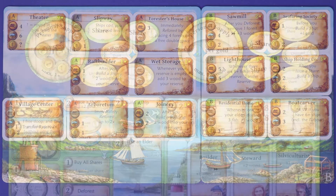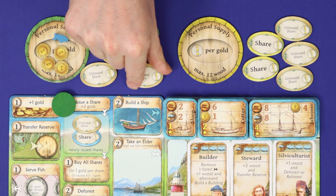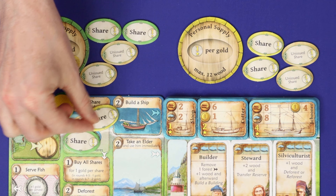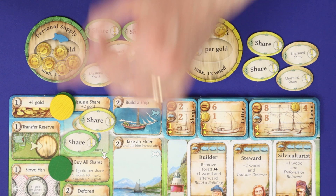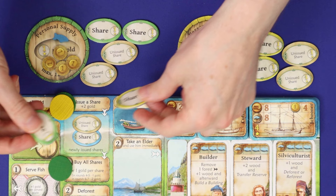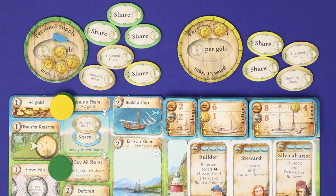The next two actions relate to the share market: issue a share and buy all shares. When you issue a share, take one of your unissued shares and place it in the slot on the board, then gain two gold — removing the negative point and gaining two gold is a three-point swing. However, this makes shares available for other players to buy. The buy all shares action requires the player to afford all shares currently in the box at one gold each, with a one gold discount in rounds four and five and a two gold discount in rounds six and seven. Each share is worth one point, and each share you own earns you a fish during the fishing phase.